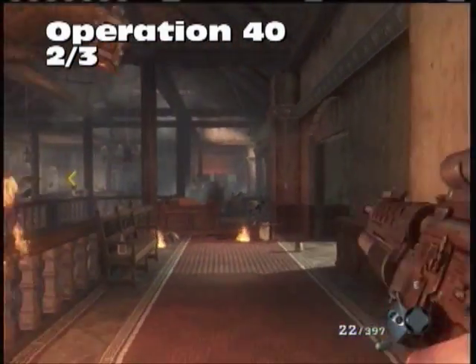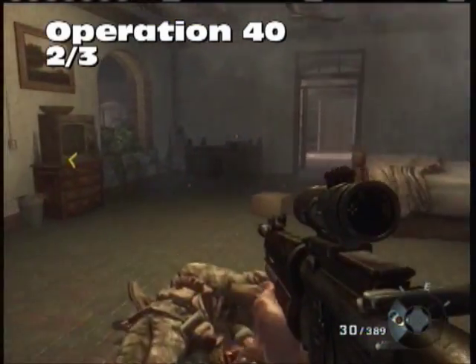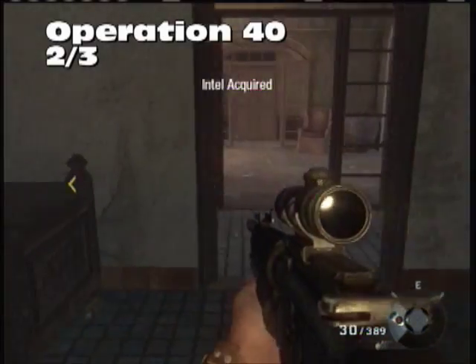Our second Intel for Operation 40 is when you are storming the estate area. Come onto the side here and look in this bedroom — you pretty much can't miss this one. There is a second Intel on top of the nightstand.